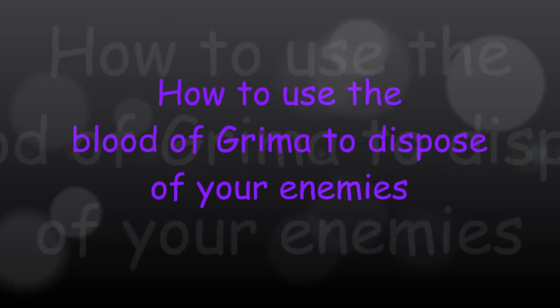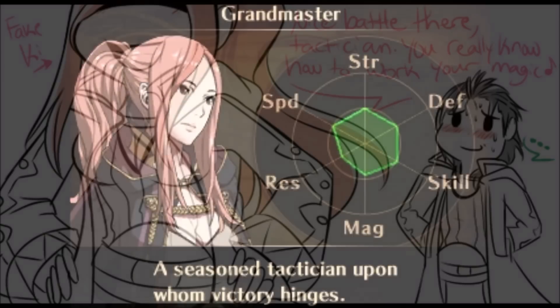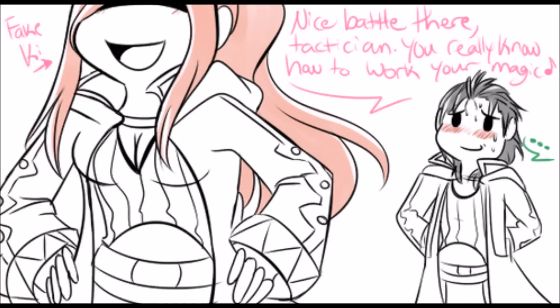How to use the Blood of Grimma to dispose of your enemies. Step 1: Find an enemy. Nice battle there, tactician.